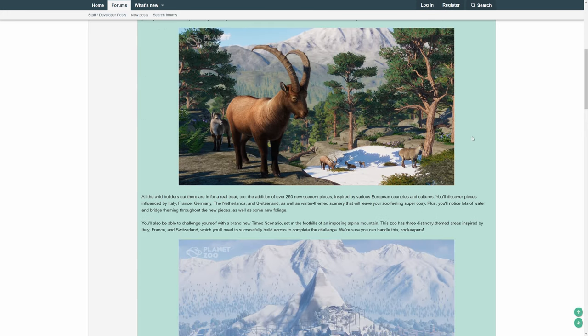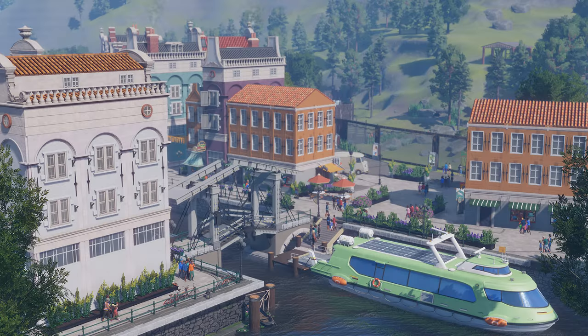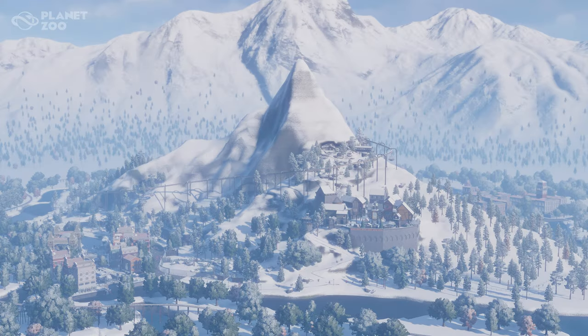But that's not all. If we go down here, there are also more than 250 new scenery items in the game, which are inspired by European countries and cultures, such as Italy, France, Germany, and Switzerland.